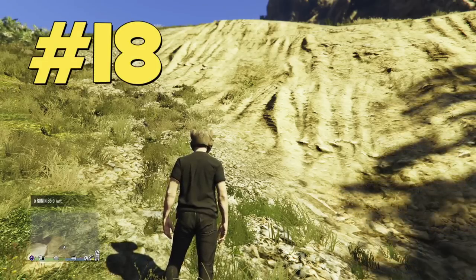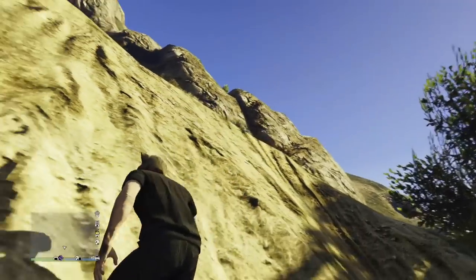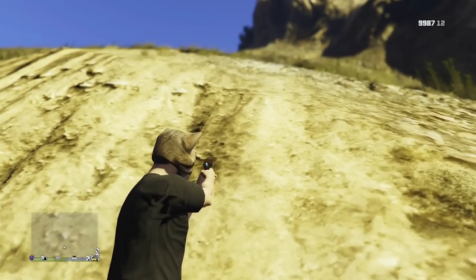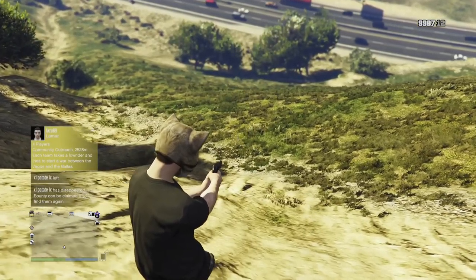Sometimes mountains and hills are too hard to climb on foot and you'll just keep falling off. Here's a little trick: to climb them, just aim your weapon. Also use this trick when going down a mountain, or you might just fall and die.